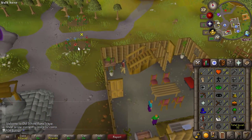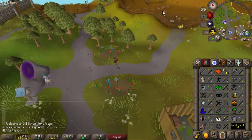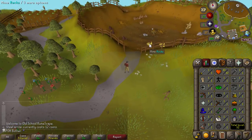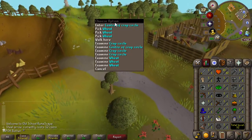And to top it all off, to the north we have some normal trees to cut, some oak trees, a mine that has copper, tin, clay, iron, and gold, and then a field with cabbages and onions. There's a lot of stuff in the starting chunk. Oh, and don't forget a crop circle here in a wheat field - I can't access that yet, but that'll be very nice later on.